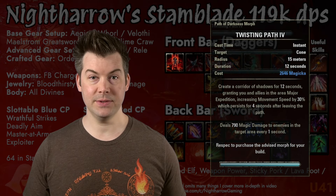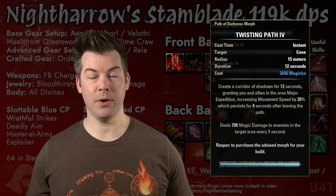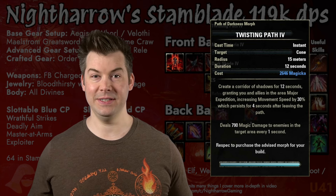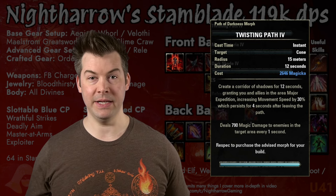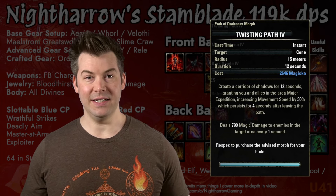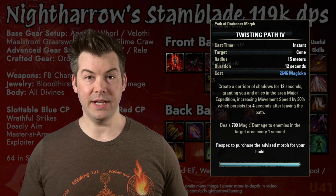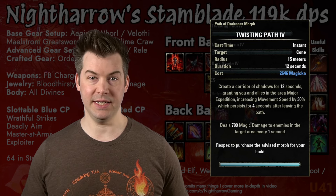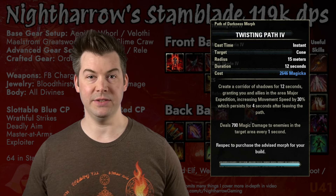First up is Twisting Path. Twisting Path is a nice area of effect damage skill. It will proc Major Resolve — the base duration is only six seconds and increases per piece of heavy armor, which we'll generally have none of. But casting the skill gives you Major Resolve, reducing damage taken by 9% for six seconds. Any skill in the Shadow skill line will do that from a passive. It also provides us and anybody who walks through the path with Major Expedition, increasing speed by 30%, which is actually pretty nice to provide for your group.